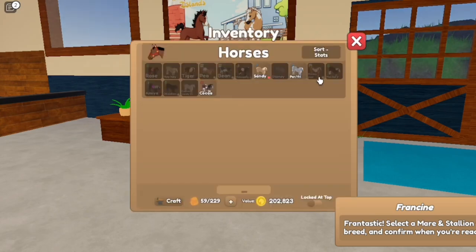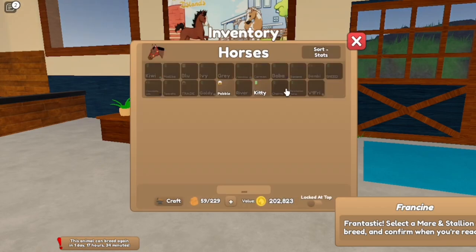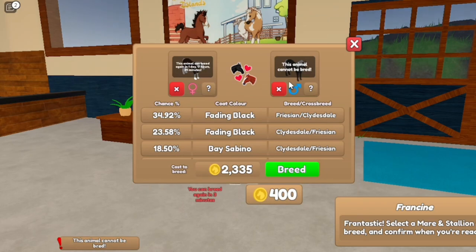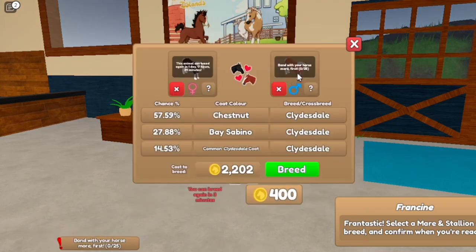For this — Malika — I have to breed again in a day and 17 hours. If I were to get a horse like this, it can't be bred since it's a legacy. And if I were to get Tomato, I would have zero out of 25 bond.